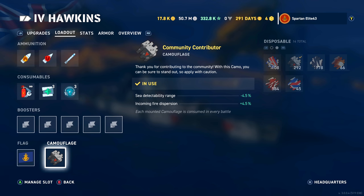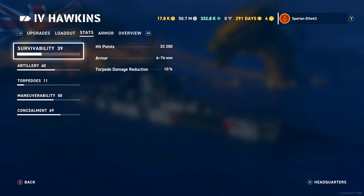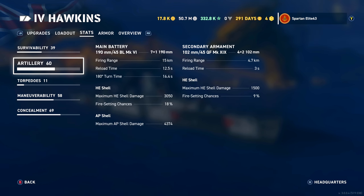The Camo is also CC Camo. Stats: 32,200 hit points. We have 10% torpedo reduction. Artillery: you have 7 190mm guns with 15km firing range. Reload time is 12.5 seconds. 180-degree turn time is 16.4 seconds. Maximum HE shell damage is 3,050 with an 18% chance to set fire.